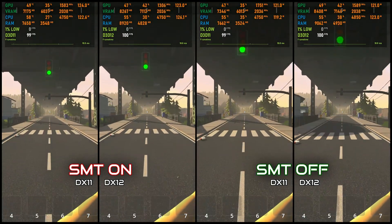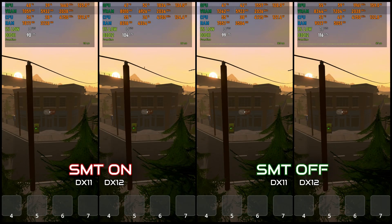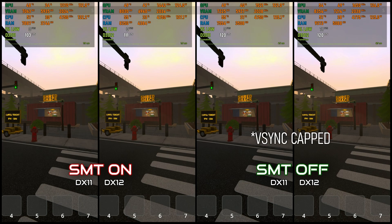Next, let's look at raw FPS across different locations. In a quiet area, DX11 struggles to hold steady, dipping more with SMT on. DX12 pulls ahead, and again SMT off takes the lead with the highest average FPS. DX12 with SMT off consistently outperforms, minimizing drops and keeping frames stable.